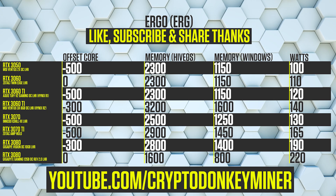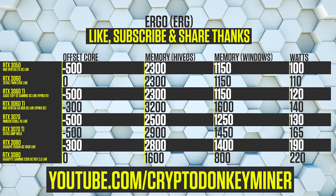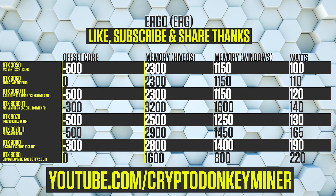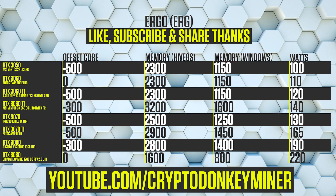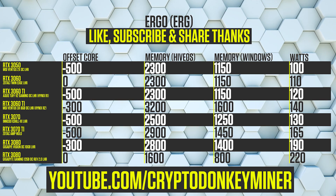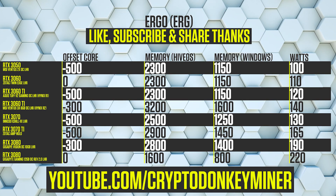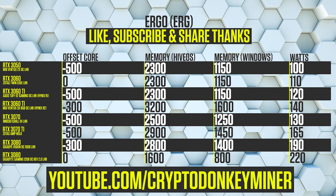Ergo is a very nice and easy to mine cryptocurrency. It doesn't require a lot from your graphics card and it won't get super hot. You can mine it in Lull miner, Nano miner, NB miner, SRB miner, T-Rex miner and Team Red miner. I only have the overclock settings for the RTX 3050, 3060, 3060 Ti, 3070, 3070 Ti, 3080 10GB and 3080 12GB. I'll put a link here and in the description where you can see the expected hash rates with these overclock settings using the latest miner.